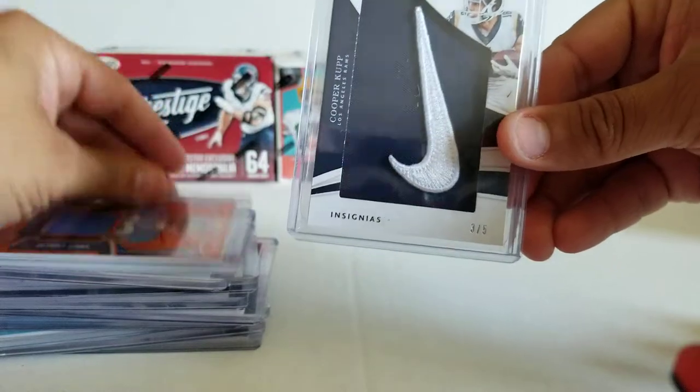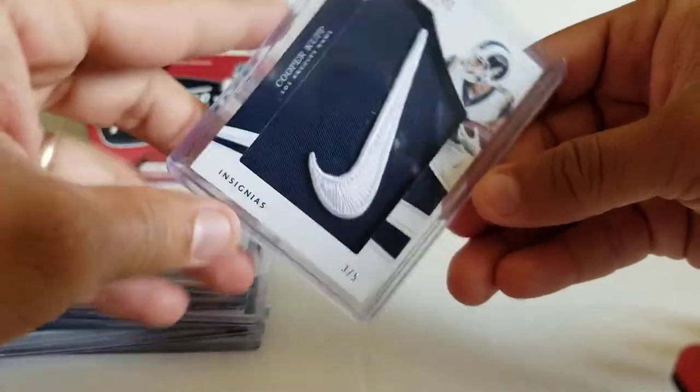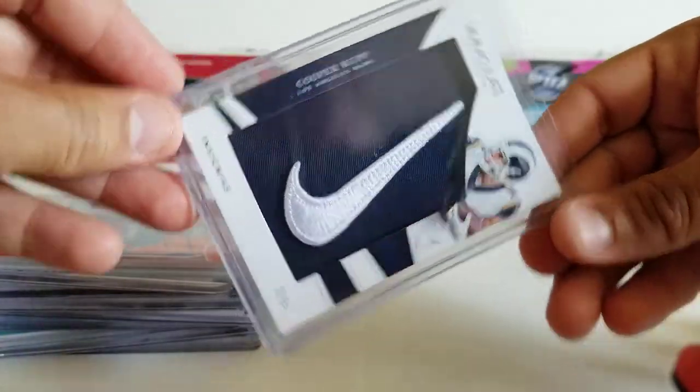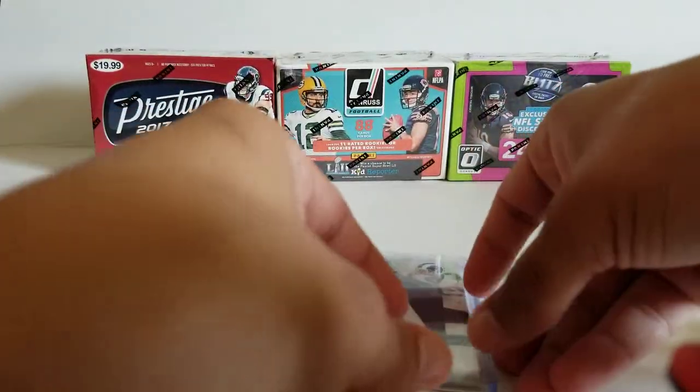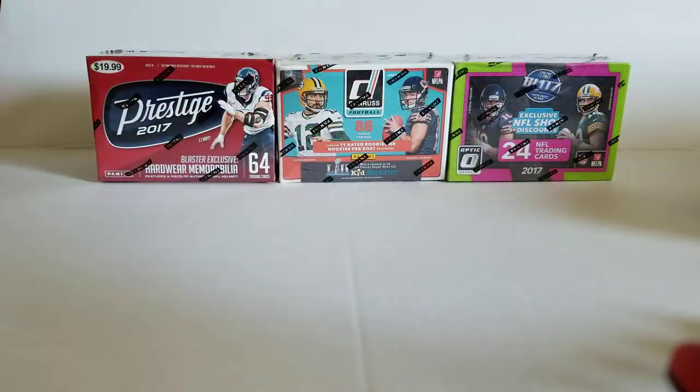Cooper Kupp for the PC — Immaculate Insignias, Nike swoosh, 3 out of 5. Oh my gosh. Go ahead and comment and call me Fumbelina.